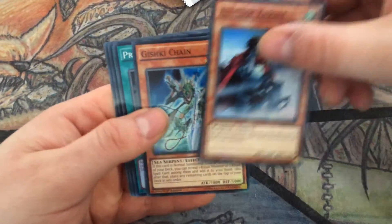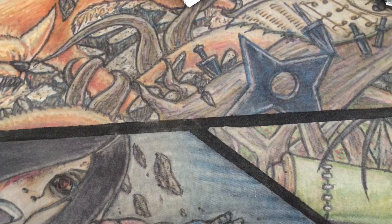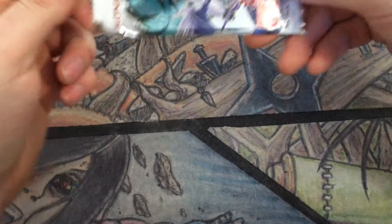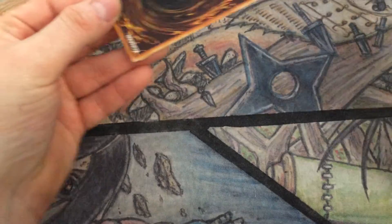Altitude Knight, Gishki Chain, Preparation, Advanced Ritual Art, and a Kaleidoscope — nice! This box is listening to me. Trish — hint hint. Obviously it's already predetermined and I can't change it, but hey, let's hope.